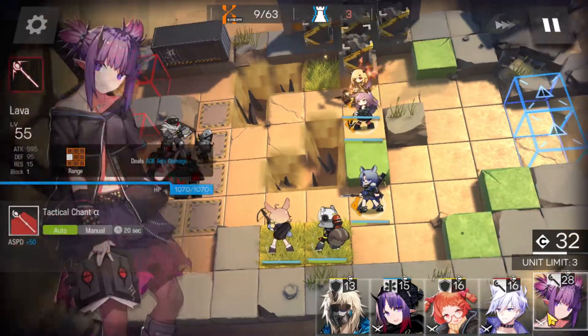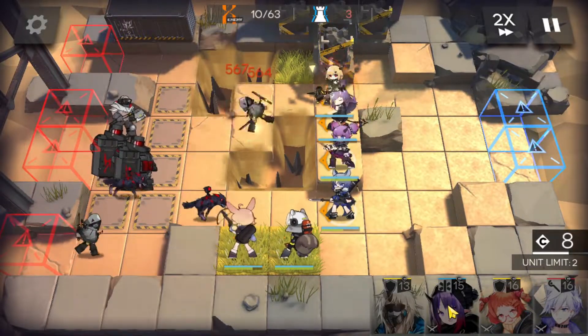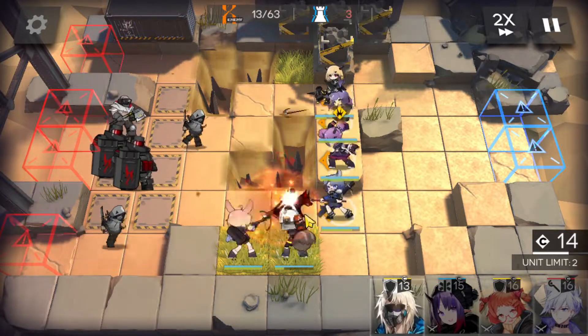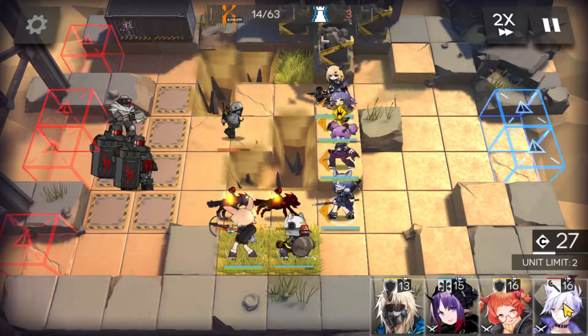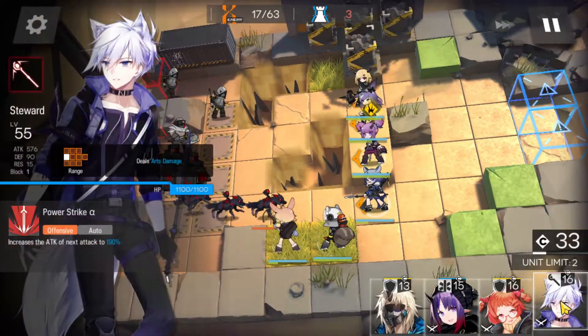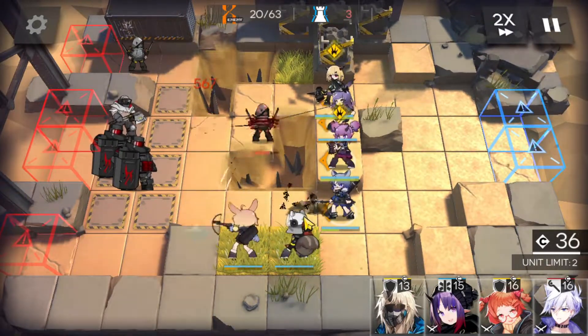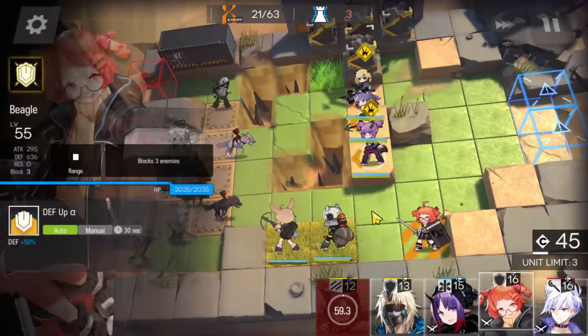We do have Stuart. We're going to bring in Lava over here. Bottom side — we do have Stuart, but there are no available spots for him. Let's see how the bottom is doing. We're just going to take out Fang now and bring in Beagle.